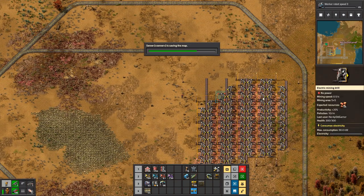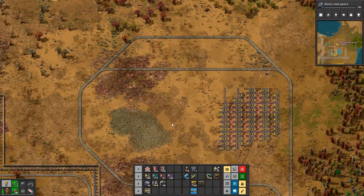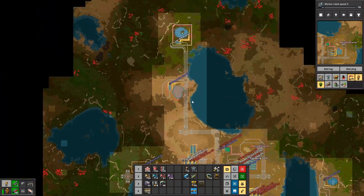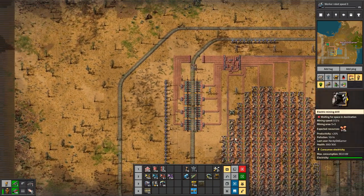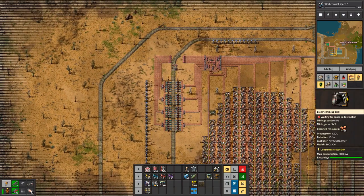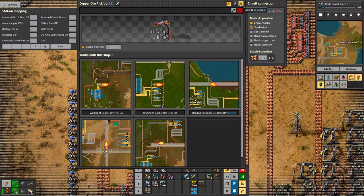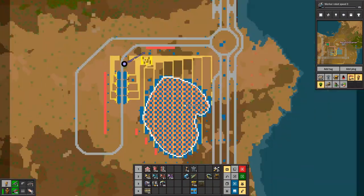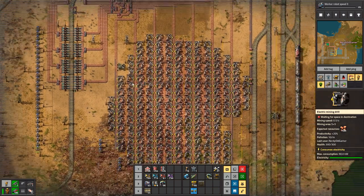Oh, it's advanced circuits — not engine units. Why are advanced circuits still not working? Copper cable. Why is copper cable still not working? We don't have enough copper plate. Why is copper plate still not working? There's plenty of copper ore up here — the chests are full, but there's no train. We have one, two, three, four, five — might need more.